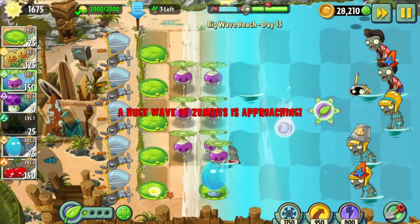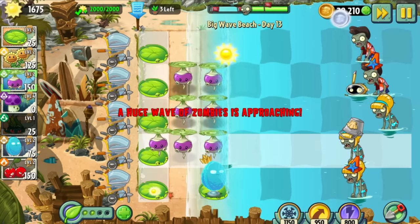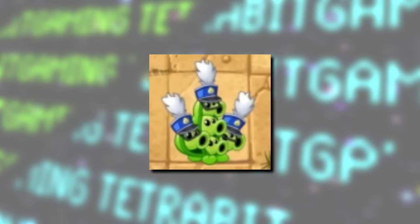Speaking of unused costumes, there are a few more for plants that were either scrapped, altered, or repurposed. These include Peapods wearing blue marching band hats, the Pepperbolt with long brown hair and a backwards cap. This sun hat was apparently once intended for the Peashooter but was ultimately repurposed for the Repeater. And there's a scrapped costume for the Pepperpult where it wears a Hachimaki headband — its design featured the Japanese rising sun flag, which many people outside Japan see as controversial, so it's not too surprising that this change was made.